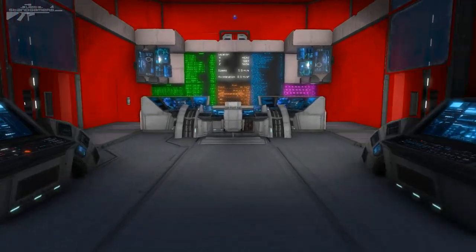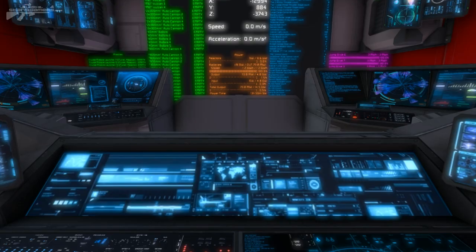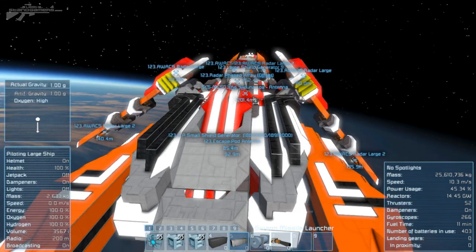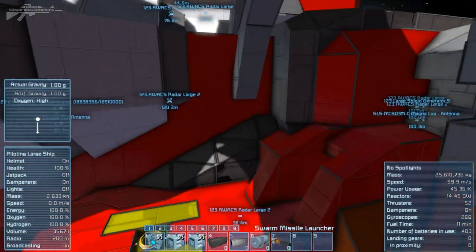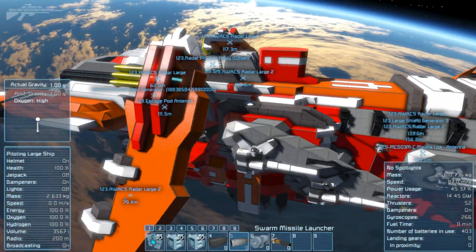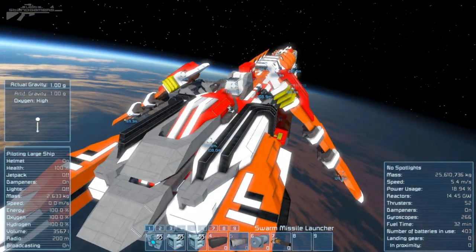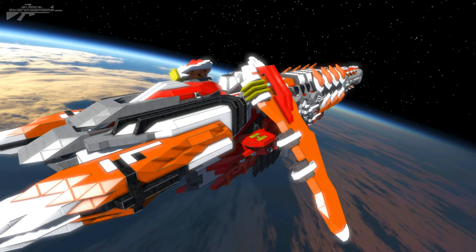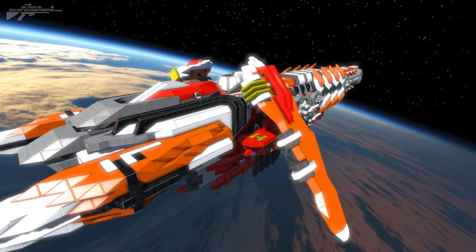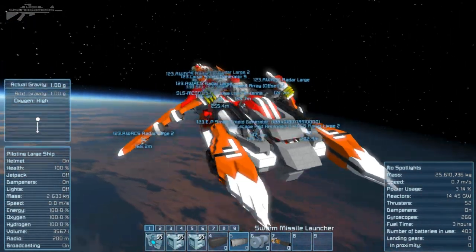Let's hop into the cockpit and give this thing a little drive. The acceleration is extremely good — zero to whatever speed we want is quite fast for a ship of this caliber. We got to 100 meters per second and the deceleration is also very fast — perfect. But looking at the gyroscope, turning seems to be a little bit of an issue; it's very slow on the turn.